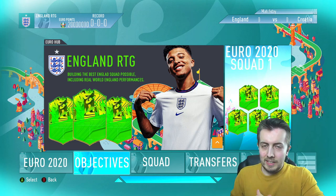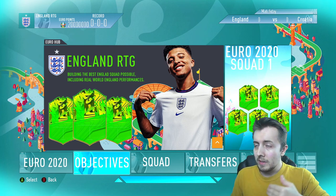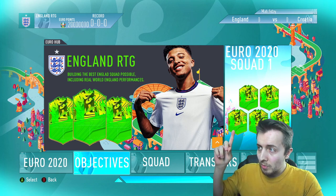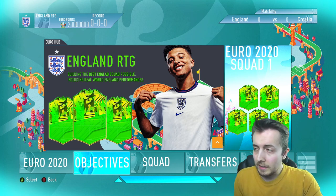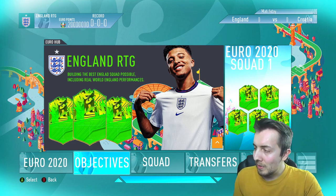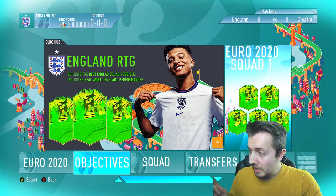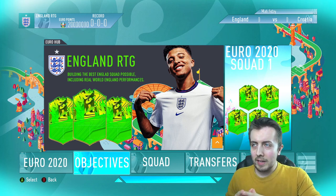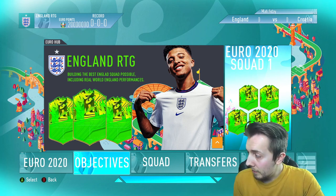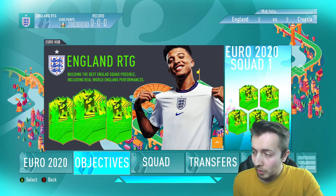So let's jump straight into it. This is our England home screen. EA isn't going to do this kind of stuff, maybe they will, maybe this will be completely pointless, but I wanted to create something that was just a bit of a vibe for our whole England setup. At the top it shows the score of every previous England match. Currently it's England versus Croatia nil-nil, hasn't kicked off yet. We've got our record and the amount of points we're currently earning.